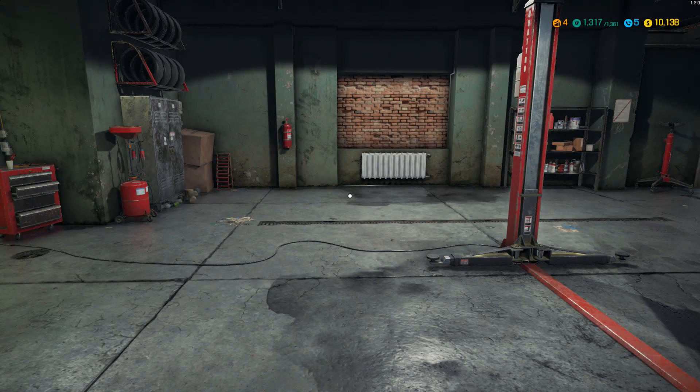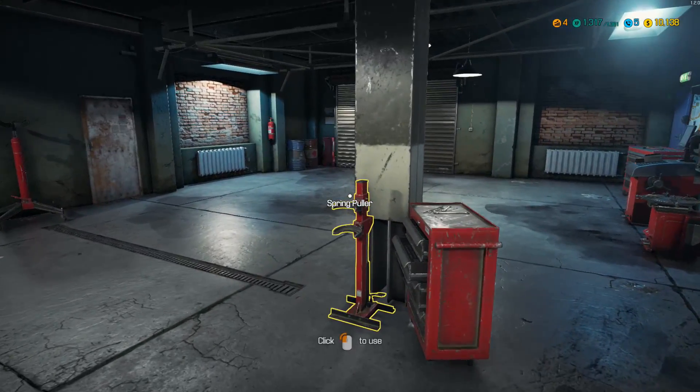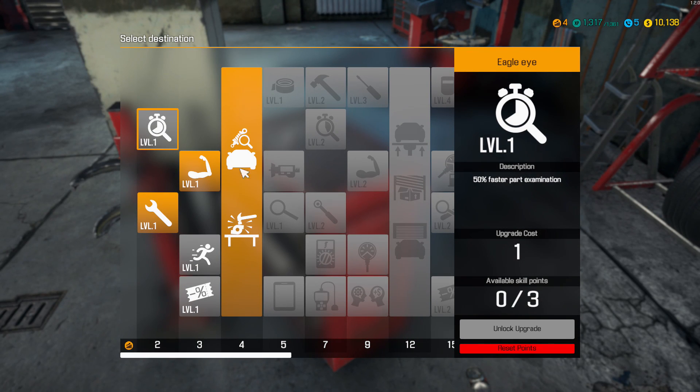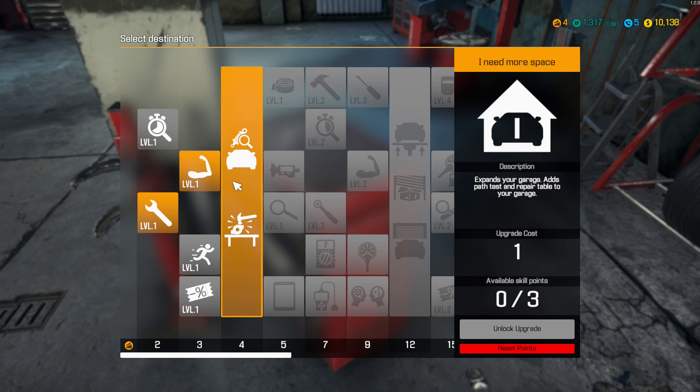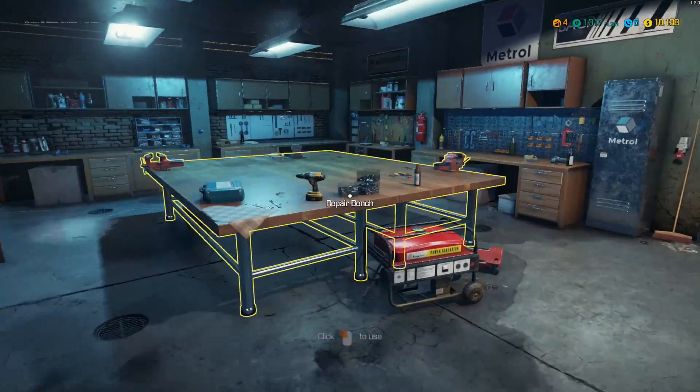So I've got a few things to tell you about. First of all, we've done a little bit of skilling up - you can see we are level 4 now. We purchased 50% faster screwing and unscrewing, 50% faster part installation and removal, and 'expand your garage' which adds a path test and repair table to our garage.